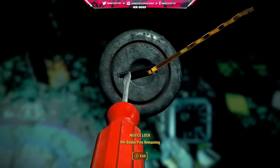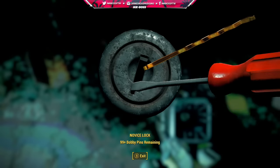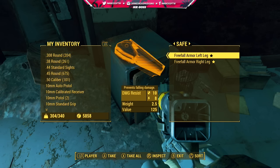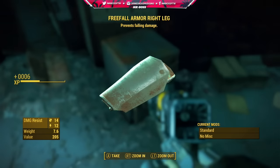Make sure you've got a few bobby pins on you and unlock the safe. Inside, you'll find two pieces of legendary armor: the freefall armor left leg and the freefall armor right leg. The left leg has a value of 120 with a damage resistance of 10 and an energy damage resistance of 8. The right one is a little bit more powerful with a damage resistance of 14 and 12 respectively, with a value of 205. Their weights are also different by about 5 pounds.